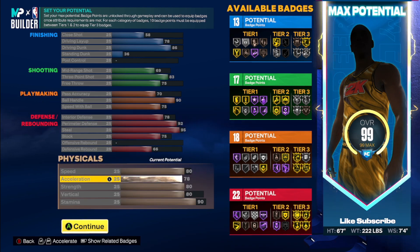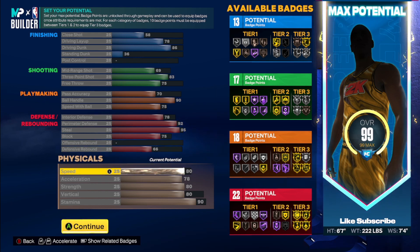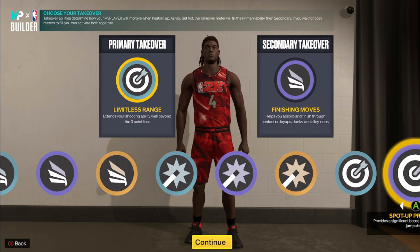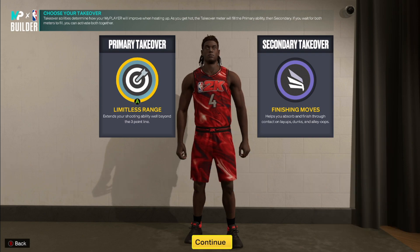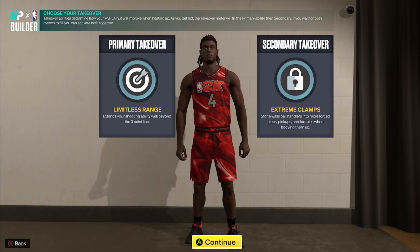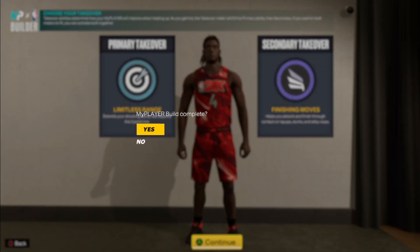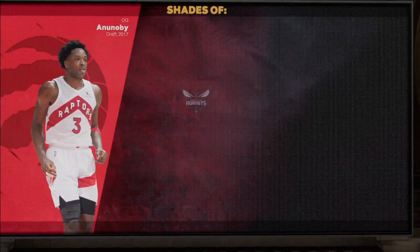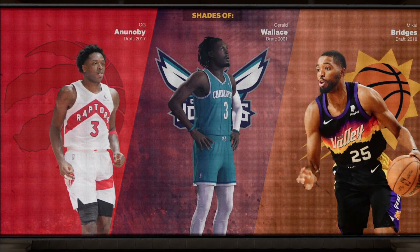With a 78 acceleration you can speed boost as fast as possible with this build. I did get a 75 speed of ball with a 90 ball handle so you'll have a lot more dribble moves than on the other two builds. You only have a 75 speed of ball which is all you really need — you can add a Michael Jordan dribble style. With Hall of Fame quick first step you're gonna have really good speed boost. Then 80 speed just to move as fast as possible off the ball, and an 80 vertical for rebounds and blocks, plus 90 stamina.